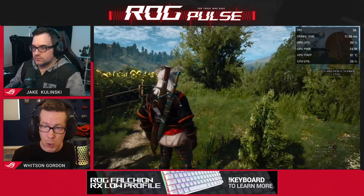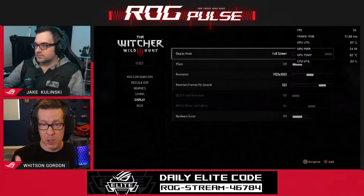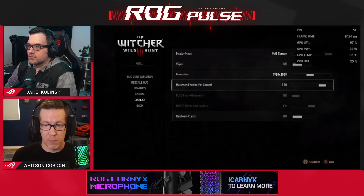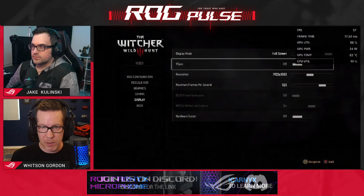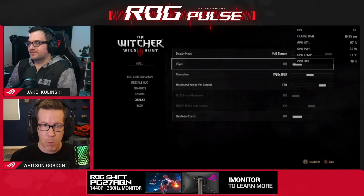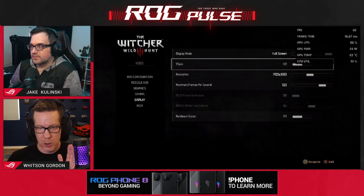If you want to use AFMF, there are a few things you need to set properly in the game first. In The Witcher 3's display settings, make sure you're running in exclusive full-screen mode — AFMF does not work with games running in windowed mode. You also want the refresh rate set to 120 Hz, which is the native refresh rate of the Ally's display. Finally, turn V-Sync off. Since we have a FreeSync Premium display, you won't see a lot of screen tearing. But if your game goes over 120 FPS with frame generation, you may want to set an FPS cap around 60 for your base frame rate to keep the generated output under 120 Hz and avoid tearing.